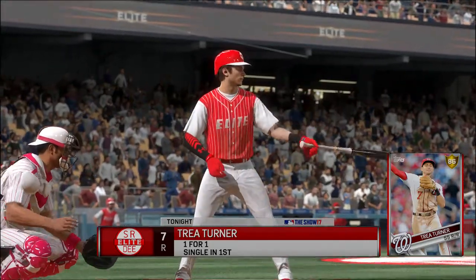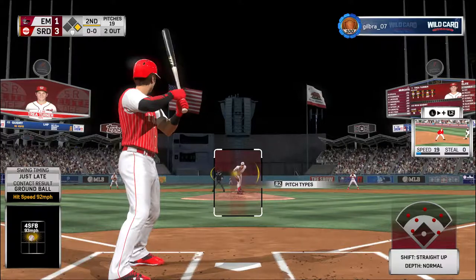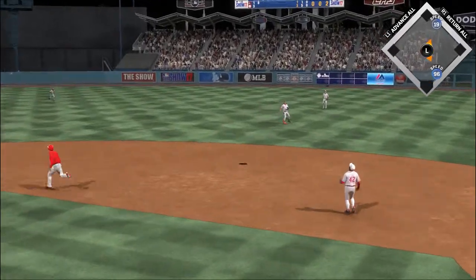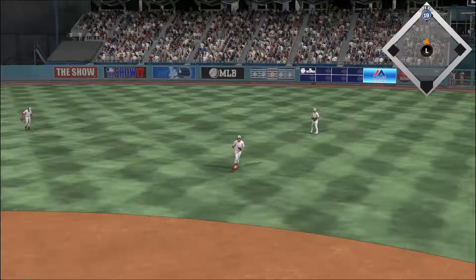Stepping in and ready for another shot: Trey Turner. He reached on a single in his first try. First delivery to him on the way — that's popped up now towards short right field. Sandberg onto the grass, and that ends the inning.